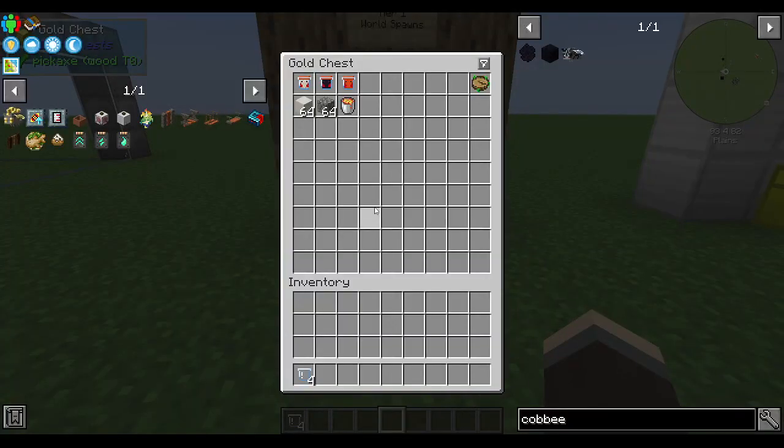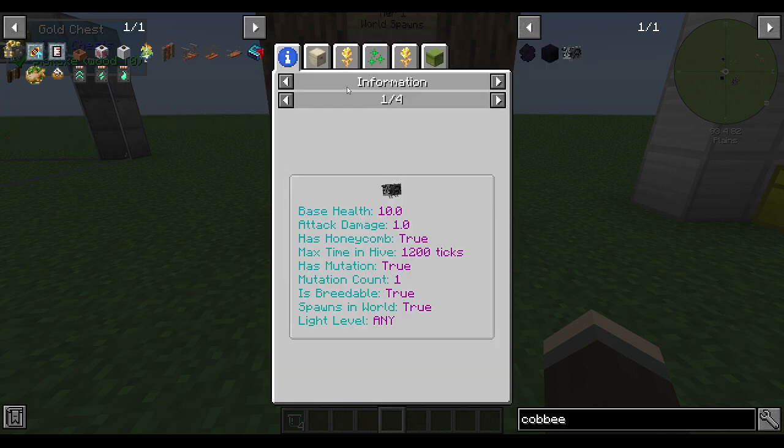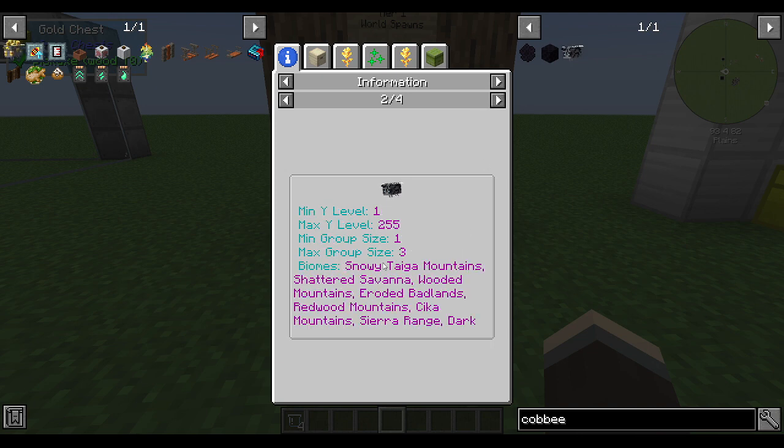Where to find bees? There are different tiers of bees. Tier 1 are bees that spawn in the world — things like quartz bees, cobbies, and lava bees. You can tell if a bee is a natural world spawn by right-clicking them in JEI, and here it will say 'spawns in world: true.' If you click the arrows, it will tell you all of the different biomes where you can find them.